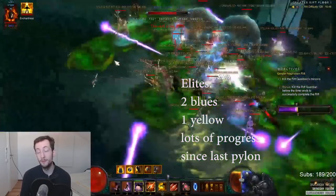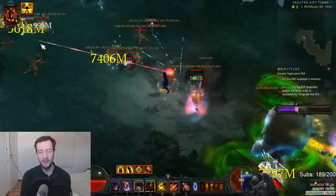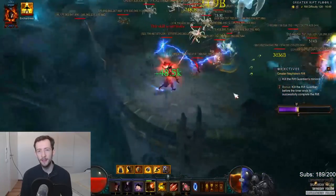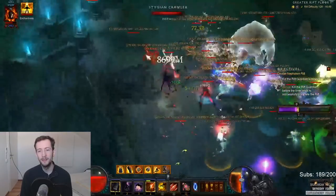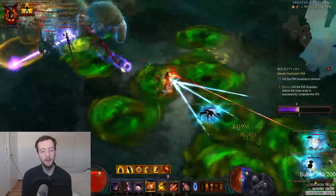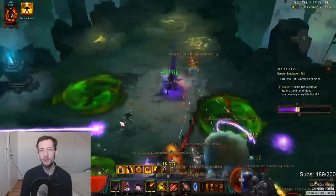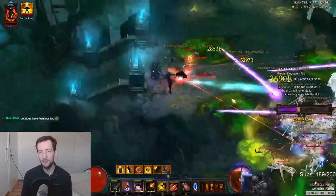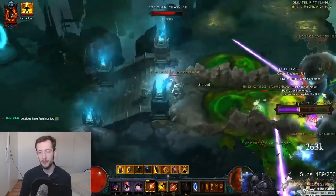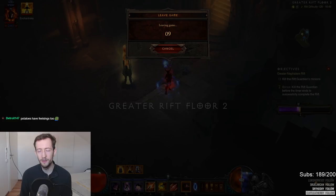Here's one last example of a situation where I was effectively missing my count: at the end of the floor I have a bunch of elite packs all at low HP but no trash around. In this case you have to skip — there's no way you're going to make time killing elites without trash for area damage. I know I've made a lot of progress since the last pylon, and many maps have a pylon spawn at the start of the floor, so once you've played enough maps you can memorize the spawn points. You can go to the next floor, get a pylon near the start, then come back and kill everything off with the conduit — it can go both ways depending on the situation.